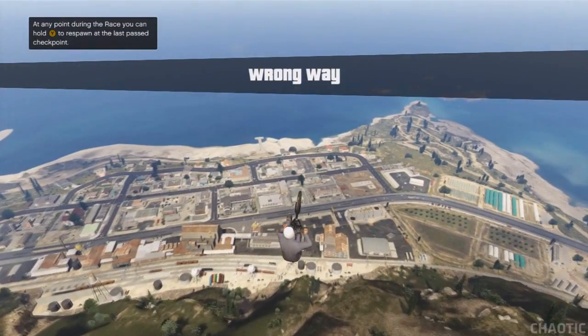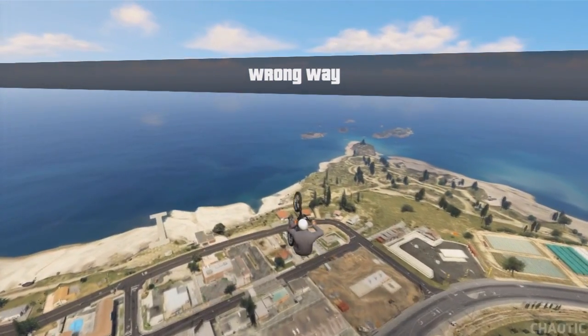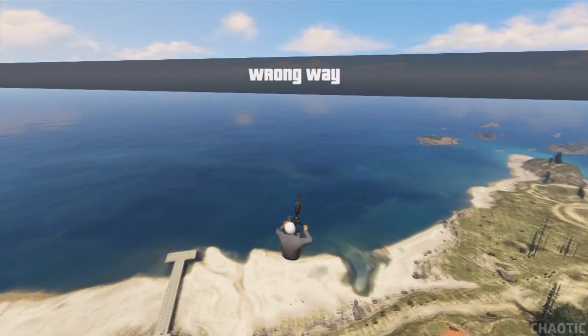What will then happen is you and your bike will glide and fly across the sky. You will then continue to glide for roughly 30 to 40 seconds depending on how well you have done this glitch.